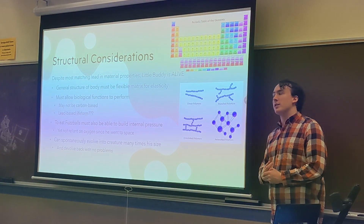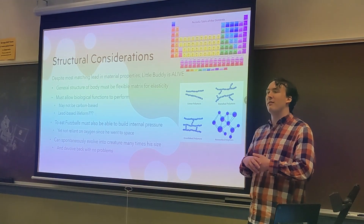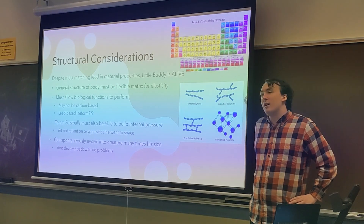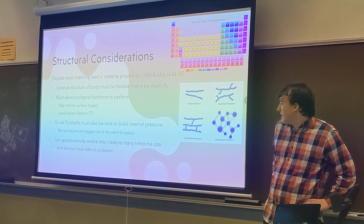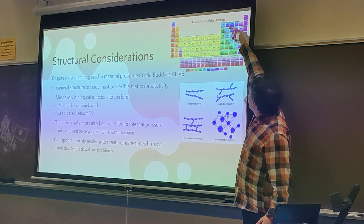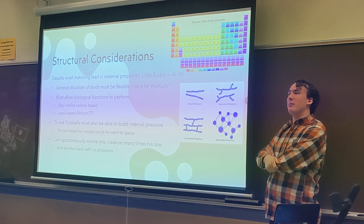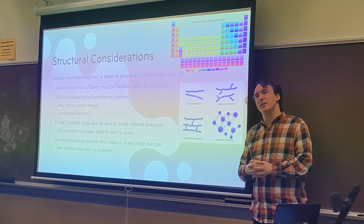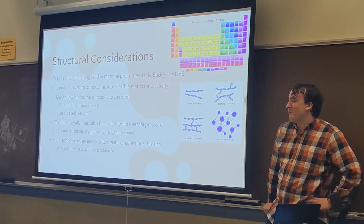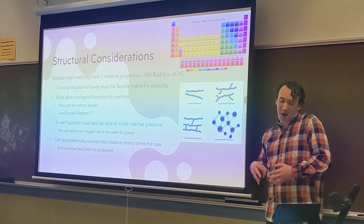A few miscellaneous things: despite matching lead most in material properties, LittleBuddy is alive, and as far as we know there are no lead-based life forms. His general structure must be flexible, so if he is made of lead or some other heavy metal, he'll need to be in a matrix that can bend appropriately, and it must allow biological functions — so it's probably not carbon-based. He could be lead-based, like the first lead-based life form. We know of carbon-based and silicon-based life forms; if you continue down the periodic table, lead is right there. He also has to be incredibly strong to eat fuzzballs, and since he went to space, he might not rely on oxygen for energy. And he can spontaneously evolve into a creature many times his size, then devolve back with no problems. Unexplained.